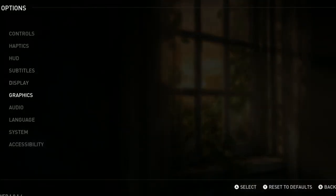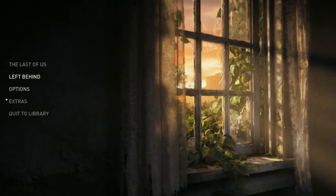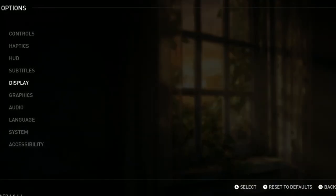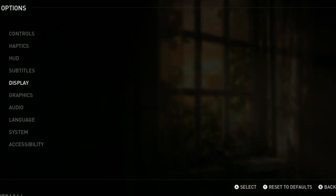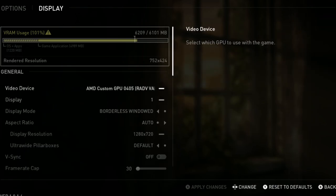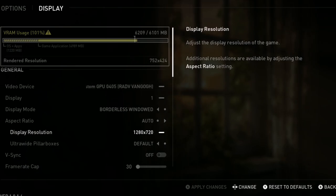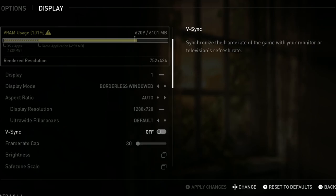Here are the settings I used on Steam Deck, but they are transferable to 6800U platforms as well. In display, I typically have everything as the defaults, so you will be at 720p. However, if you take a look at my render resolution, it is 752x424, and this is because I am using FSR2.